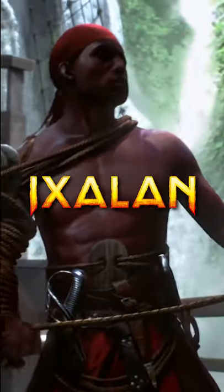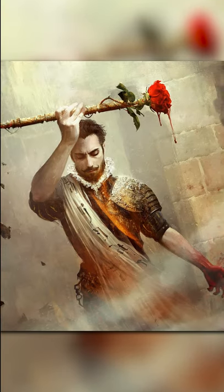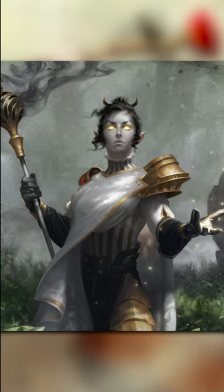Because Ixalan was a set with vampires being worked on at the same time, that team saw the cool design and took New Blood for themselves. Generally, if a main set wants to steal a card from an ancillary set, it gets to do so.